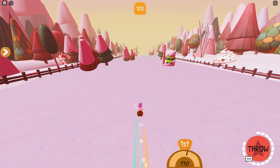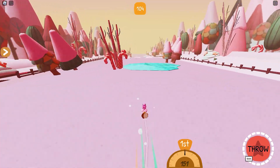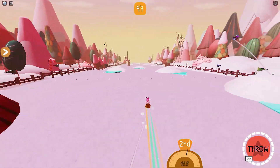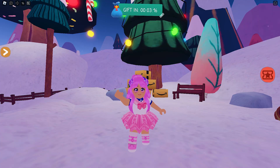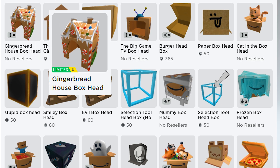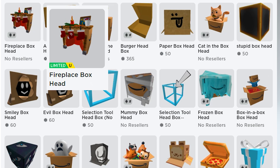I'll leave a link to the game and the items in the video description so that you can also monitor if there are enough stocks. Good luck! Let's go check the items. If successful, you will get this gingerbread house box head and fireplace box head.